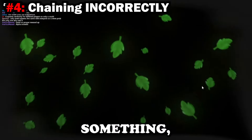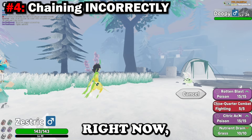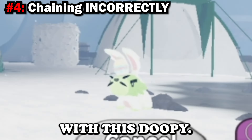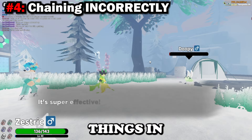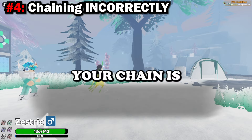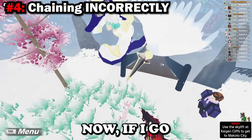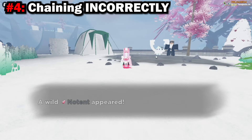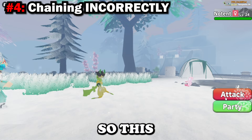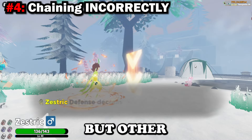Once you encounter something in the wild, be aware of chaining rules. I have a chain of three on Citroen, and if I kill a different Tenorion, it will break my chain and replace it with that new one. You need to wait until your chain is at 50 or higher before killing anything else, because if your chain is lower than 50, encountering a different Tenorian will break it and replace it — as you can see, my chain was just replaced with Dupie Bara.